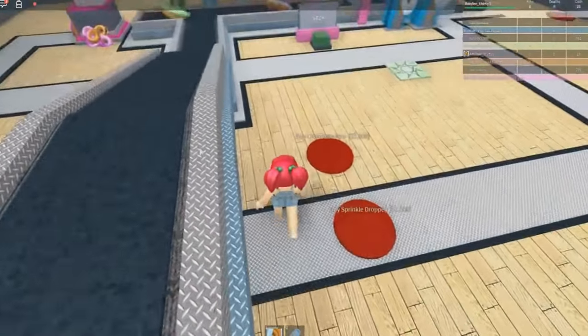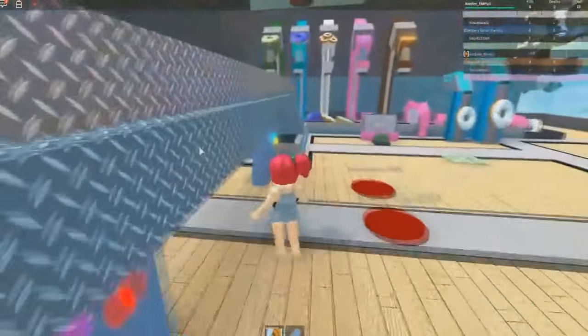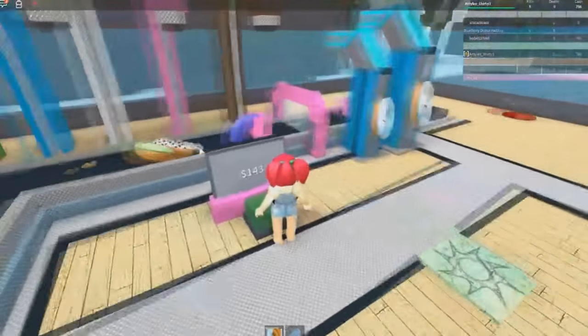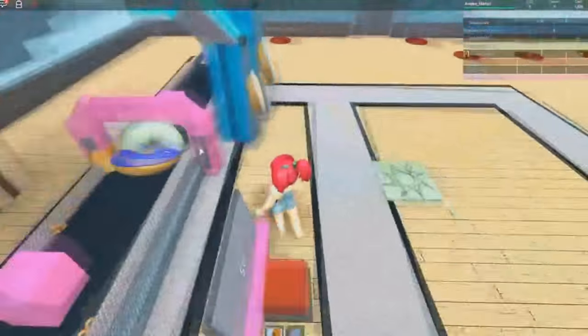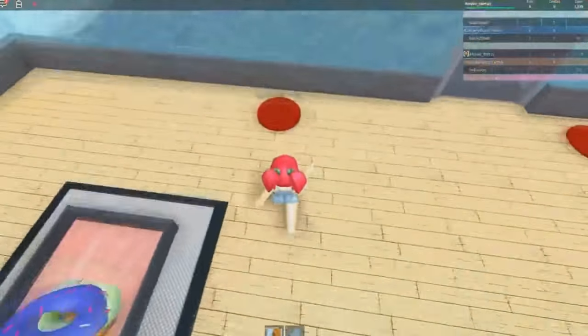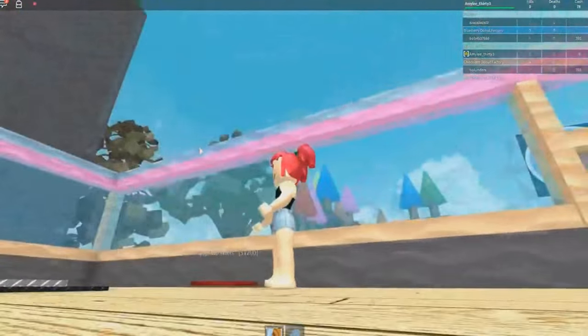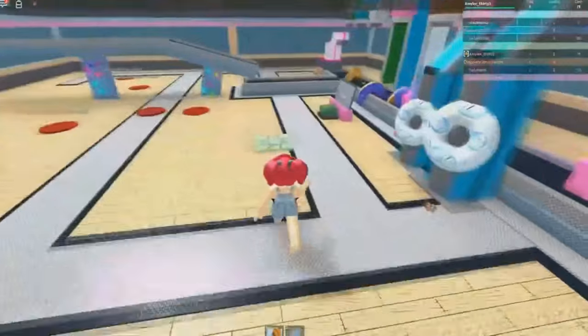We can buy chocolate icer and sprinkle droppers and all that kind of jazz — that is awesome. We should probably upgrade the walls while we're waiting. We've got enough now — let's upgrade the walls. That looks awesome. Is that all it did? It just added like cuteness. That's not cool, man.